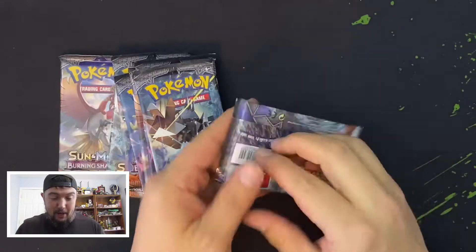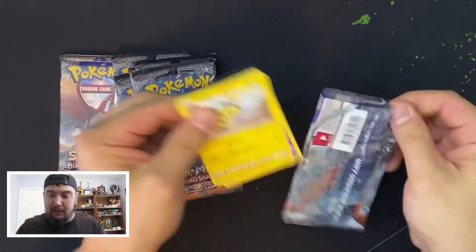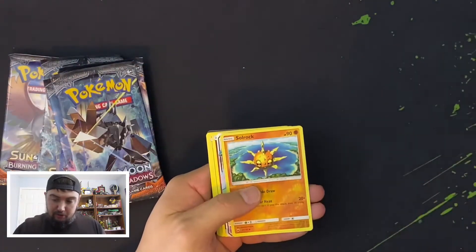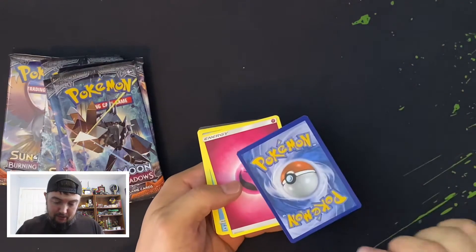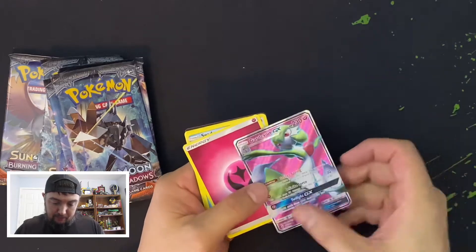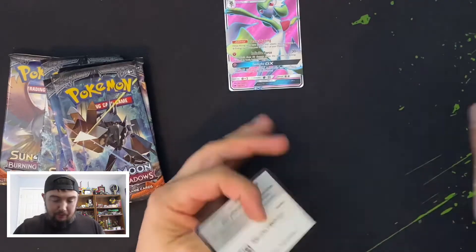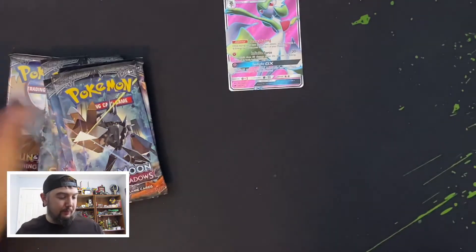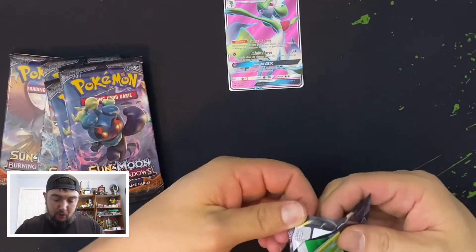Are you guys ready? I know I am. Pikachu right off the front while we're bending cards, and we go straight to a Soul Rock — oh, that's not bad! Oh look at that, there's Wishiwashi right there, first GX! Energy, Cedar, and then — oh, sorry, forgot the code there. I know you guys like these free codes, so that's a good way to start.